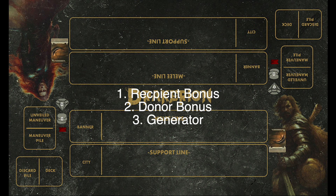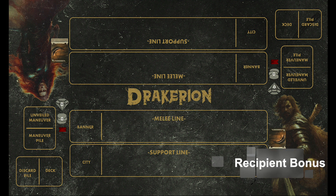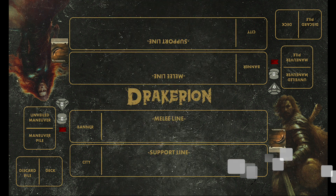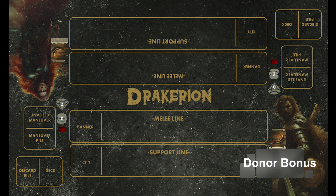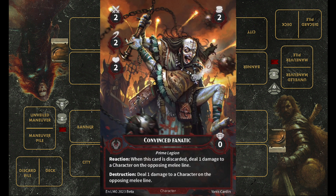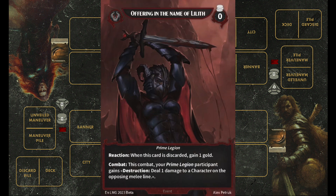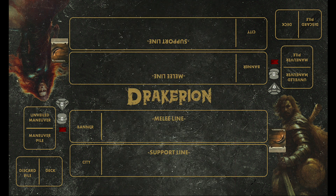There are three categories of discard usage in this deck: Recipient Bonus, Donor Bonus, and Discard Generator. The first category is cards that gain a bonus if another card was discarded during that turn. The most representative category is cards that gain a bonus when they themselves are discarded. For example, Convinced Fanatic can deal 1 damage to a target opposing character on the melee line when it is discarded. Hellhound is an example where its cost is reduced when deployed through the discard method. Offering in the Name of Lilith is an event type card that gives you 1 gold when it is discarded. I counted 7 total unique cards, or 28 cards in this deck, which is nearly half the deck falling under this category.